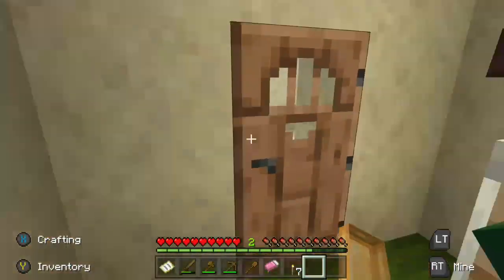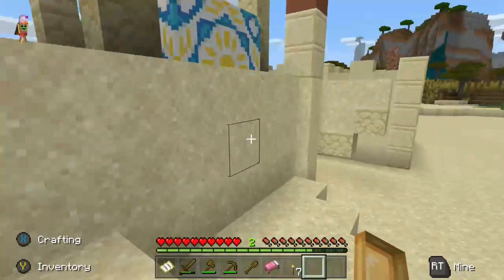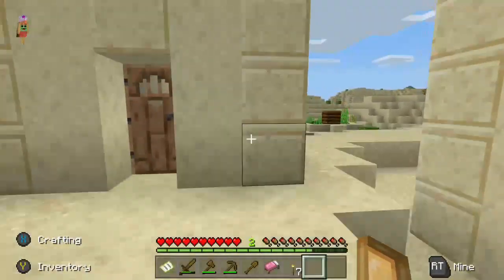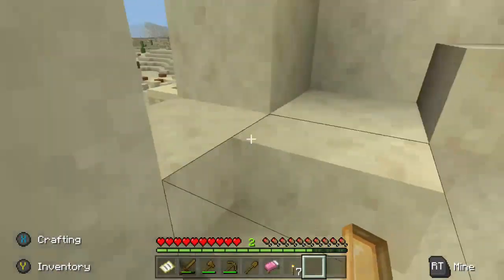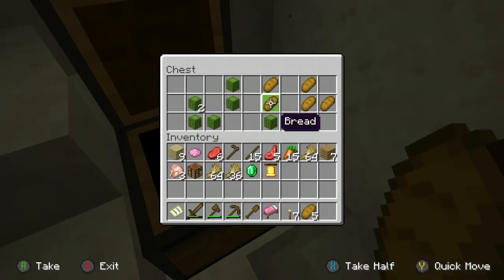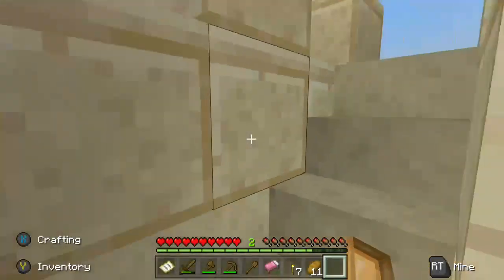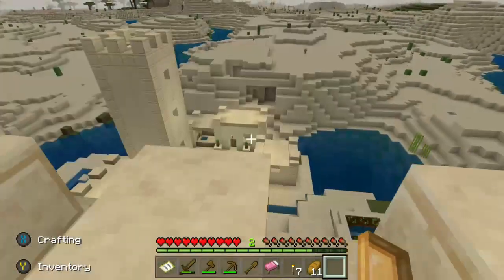Why do none of these houses have loot? This is a village, it's supposed to have loot. Yay, I found some stuff! I got some red and more wheat. I don't need any more wheat. This is pretty — so pretty!